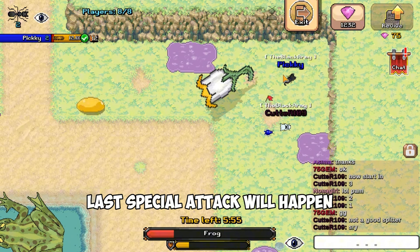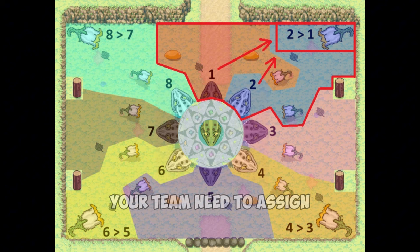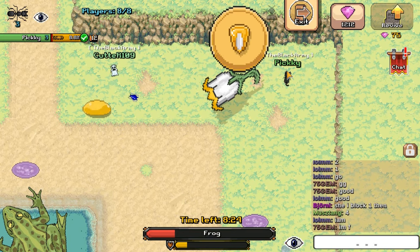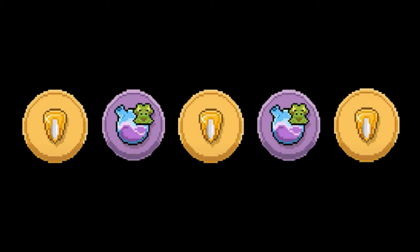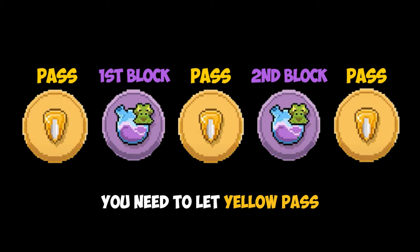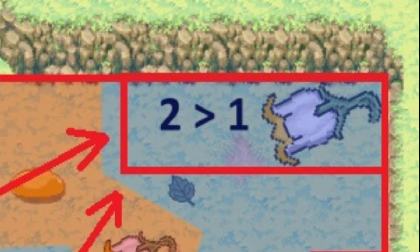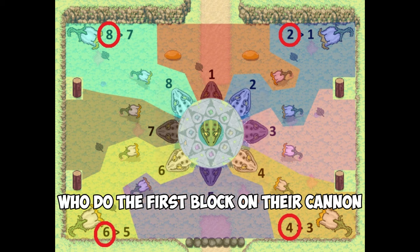Once the frog reaches 25% health, the last special attack will happen. There will be a big cannon for each corner — look at the image to see which cannon you should go to. Your team needs to assign two players for each cannon. Yellow and purple icons will pop up, so make sure to memorize them. You need to let yellow pass and block purple, but each of you can only block one time, so decide who blocks the first and second one. Player numbers two, four, six, and eight will be the ones who do the first block on their cannon.